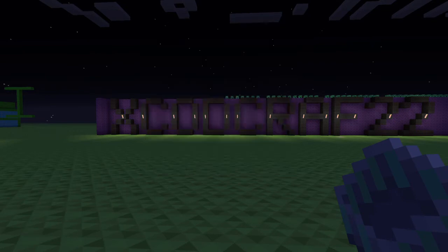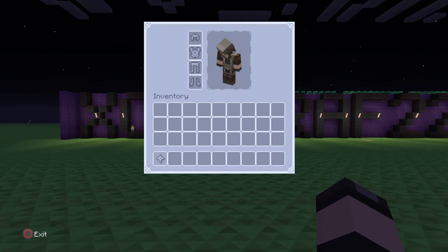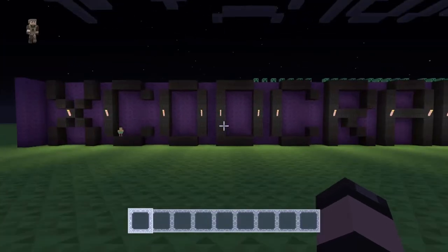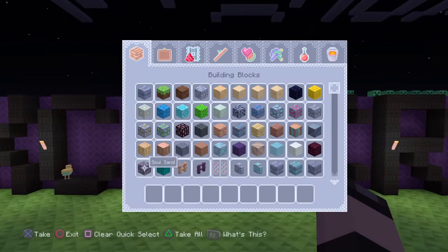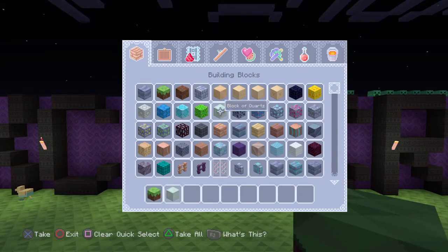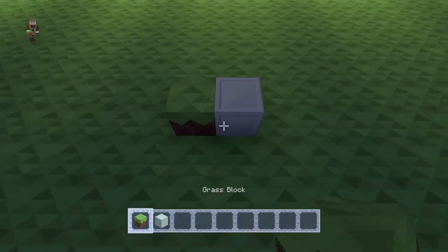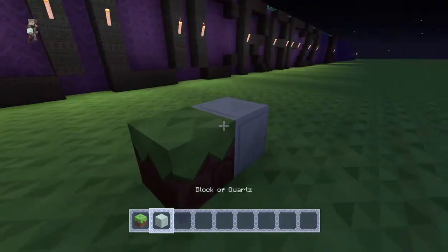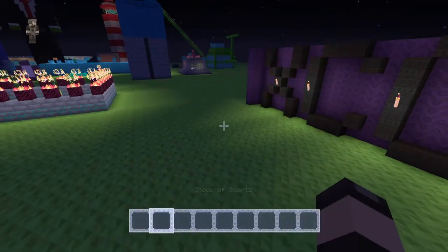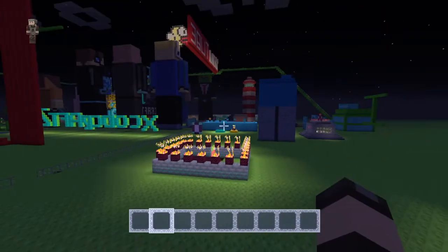It also kind of reminds me of the Spax texture pack. The inventory is quite weird — I did not expect it to look like that. It's a really cool and really different type of texture pack. The pattern design is a really good idea, especially on the grass and blocks. That block especially looks like it's from the Spax texture pack — they definitely based it off that.